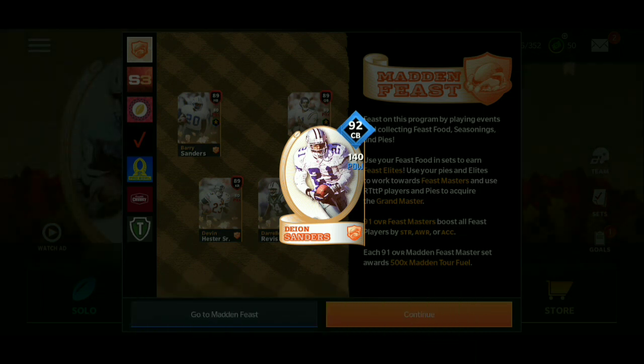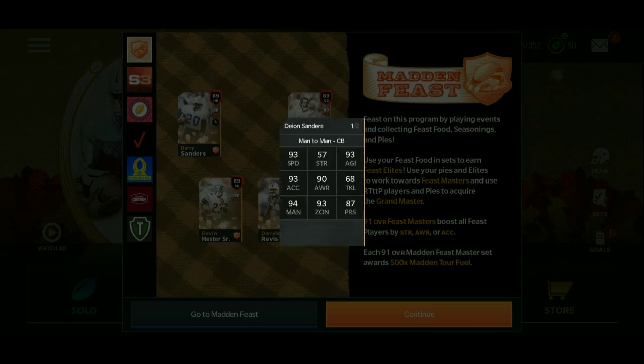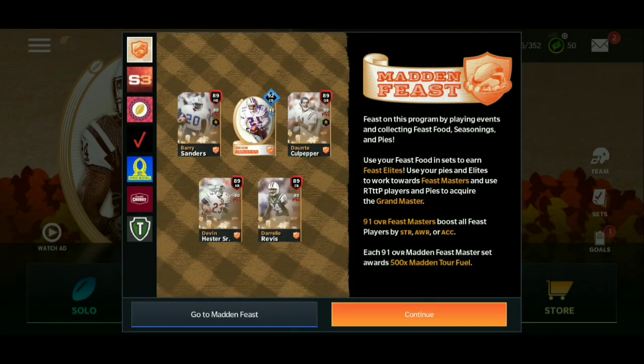We got the 92 cornerback Deion Sanders with 140 power, 93 speed, 94 man, 93 zone — all good stats. This card is pretty much insane. Let's go to the sets and I'll explain how to get him.